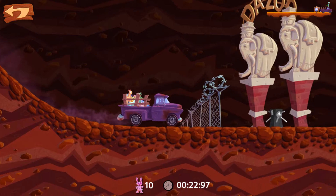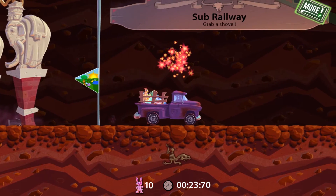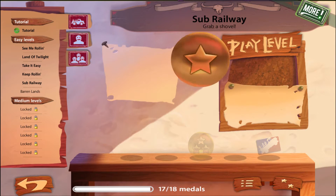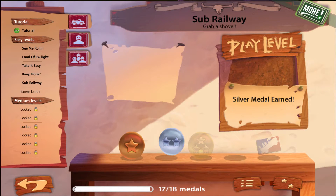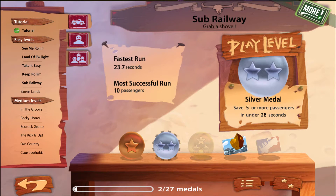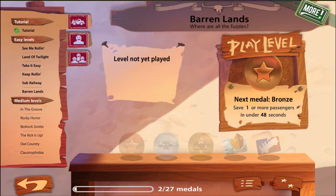Cool, that was not that bad — first try, got it all done. Not all my other ones were that easy. All right, 'Baron Lands.' Wait, did I not get gold? Why isn't it highlighted? Save — under 23 seconds. All right, I said I want to get gold on all of them, so let's try this one more time.